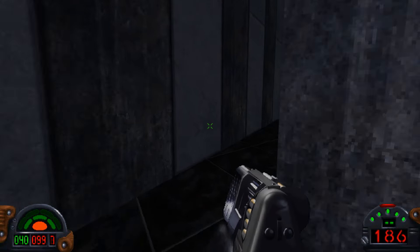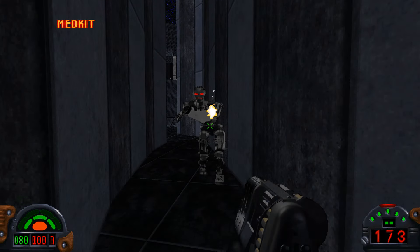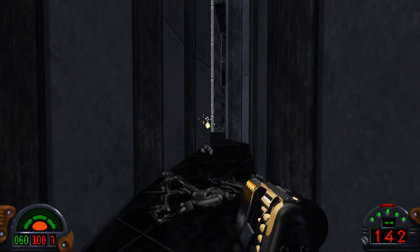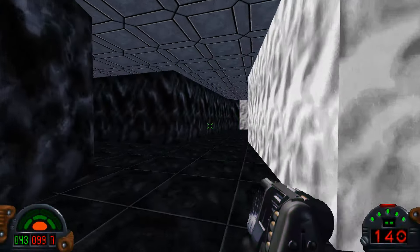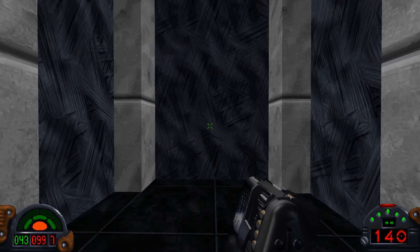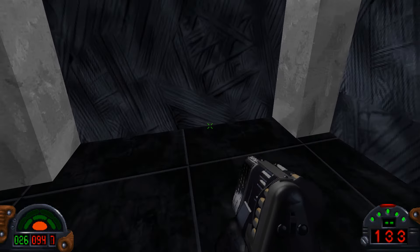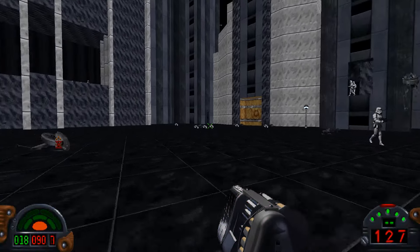I should be able to get around the corner here. There's some more health — I thought there was some more health around somewhere. Let's see if I can find a little bit more health. No, this is the way I came. Let's get out of here — not a great start. I thought there was more health around. Let's just go for it.